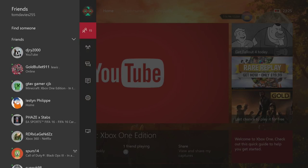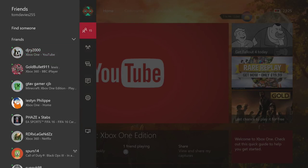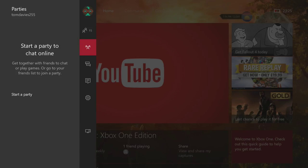If you go left on the d-pad you'll see a brand new menu that says Friends — this is where the friends section will be from now on. You can see your friends, find friends, and Xbox gives you brand new suggestions. If you press X it will invite them to a party, so they're quick selections. You can turn them off in settings, but I quite like them.